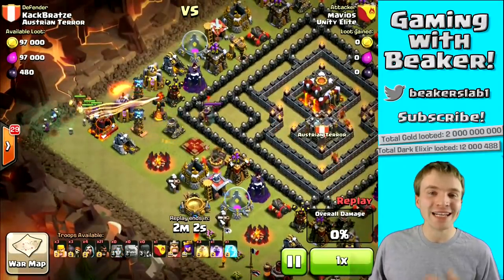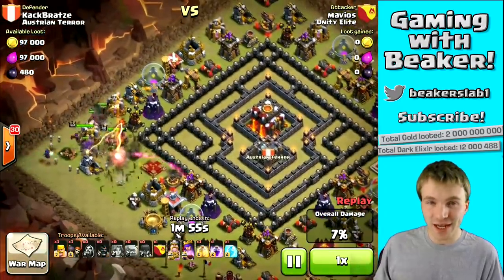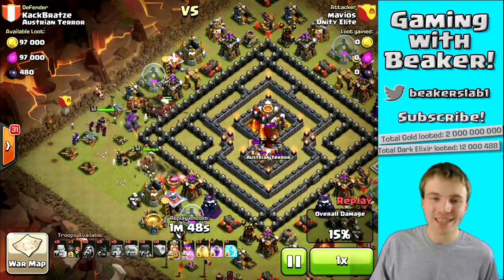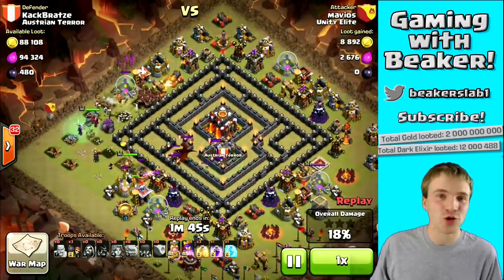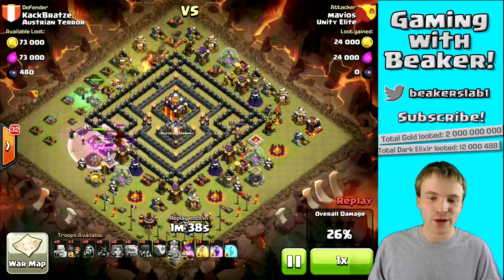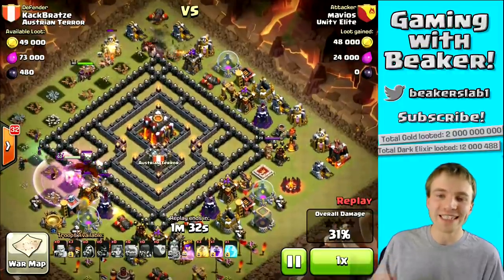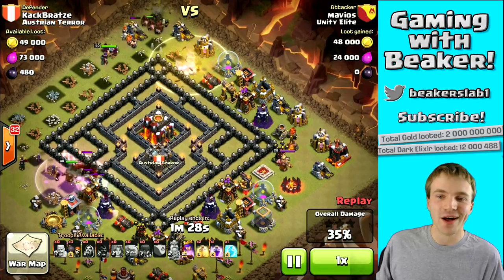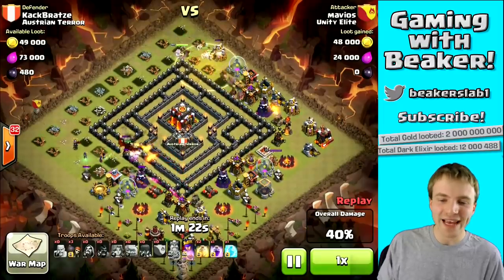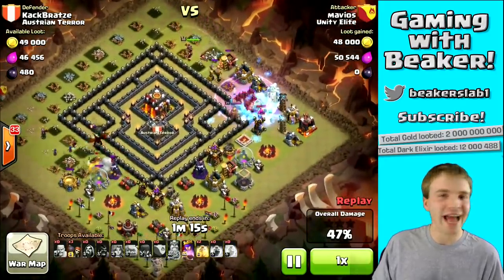Recently I've shown you the hog rider-valkyrie strategy from my clanmate Mavios, and here he's using it in clan wars on the perfect base. This base has all defenses outside — the guy is basically counting on someone to one-star him and miss the Town Hall. That's probably not going to happen with Mavios and his 30 hog riders. He's going to take out every defense. He hasn't dropped a spell at all yet. There goes his Barb King ability helping clear out the clan castle troops. His hogs are looking great and he still hasn't dropped a single spell.